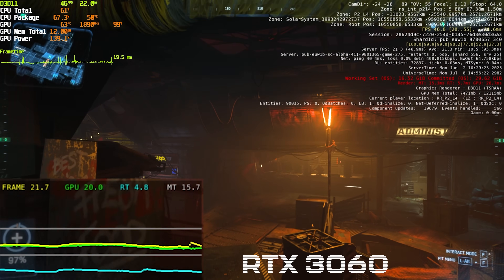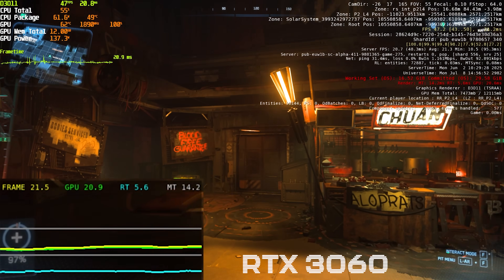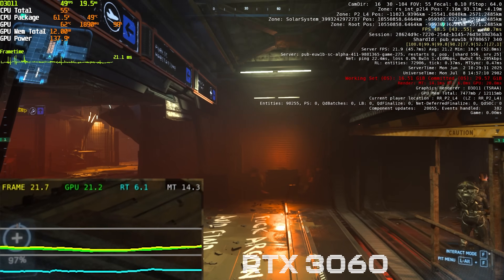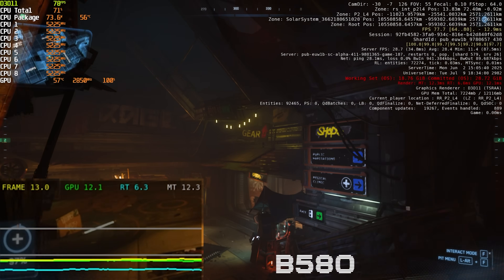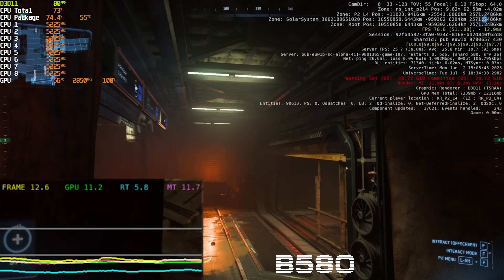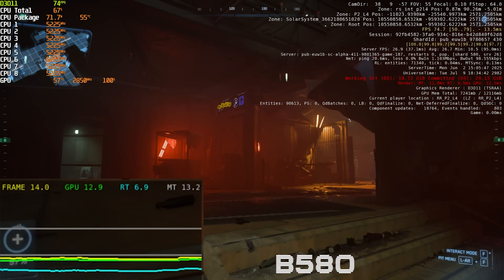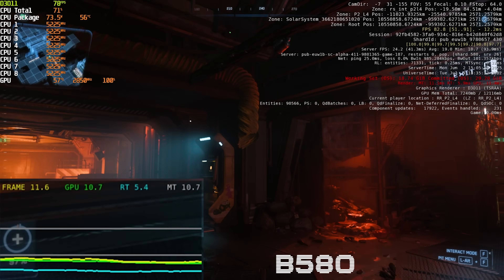One area where things seem to have improved is Checkmate. The 3060 shows smooth frame times with no real issues, and when switching over to the B580, despite the video recording being choppy, the frame time graph is actually fine — no real spikes. So things have improved, but just not to the point where you would ever really consider recommending this card for Star Citizen.